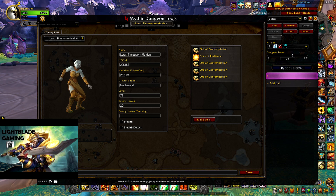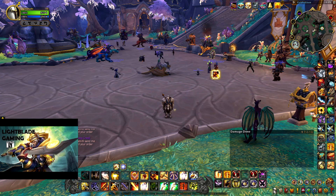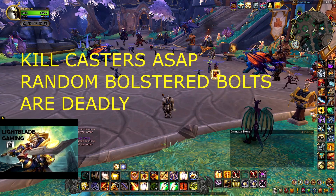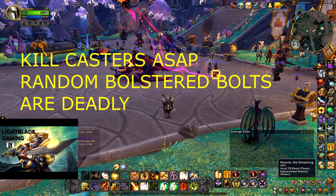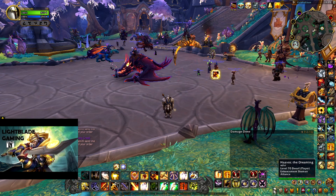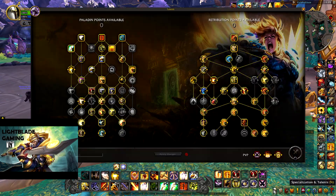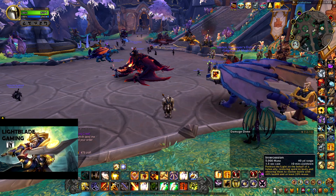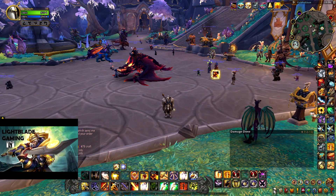Prepare some defensives to survive — especially this Maiden, because if she gets bolstered, she does very nasty AoE damage. Prepare for that so you can survive until the bolstering stacks run off. For other advice on bolstering, always be looking at those casters, especially the ones that like to throw random bolts on people. If you leave those casters up until the end of the pack, they will kill you. Even with sanctified ground or avoidance, bolstering bolts are going to murder you because those are not mitigated by anything in our defensive kit — not Divine Protection or Shield of Vengeance. Try to focus down casters because those are going to be the source of death in your group if they get bolstered.